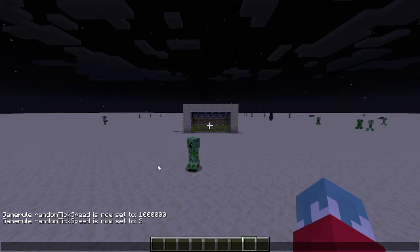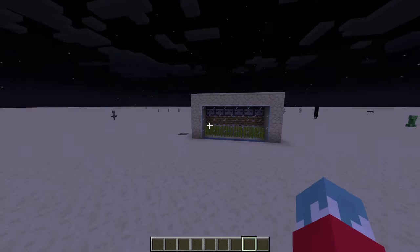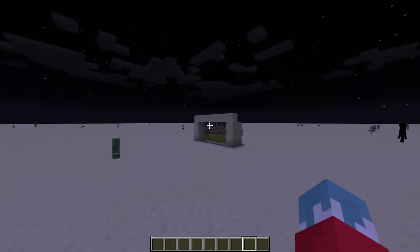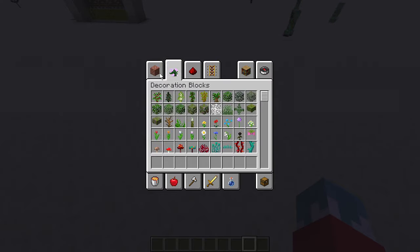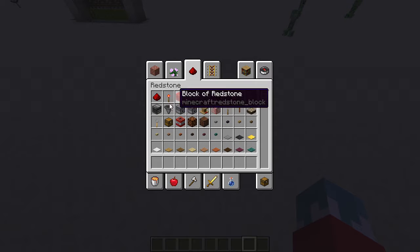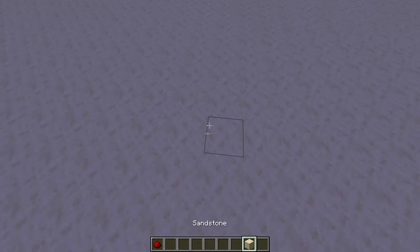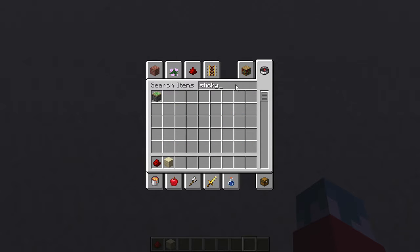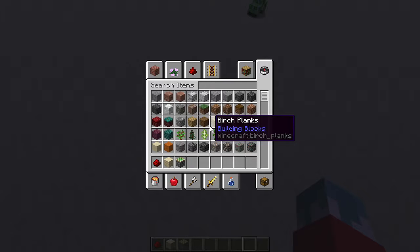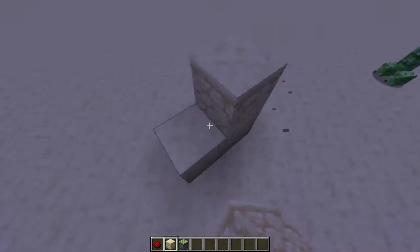In the last video I made a sugarcane farm but forgot to record audio, so that was dumb on my part. Now we're going to go into making a door. Get some blocks — you're going to need sticky pistons. This is going to be a two by two.